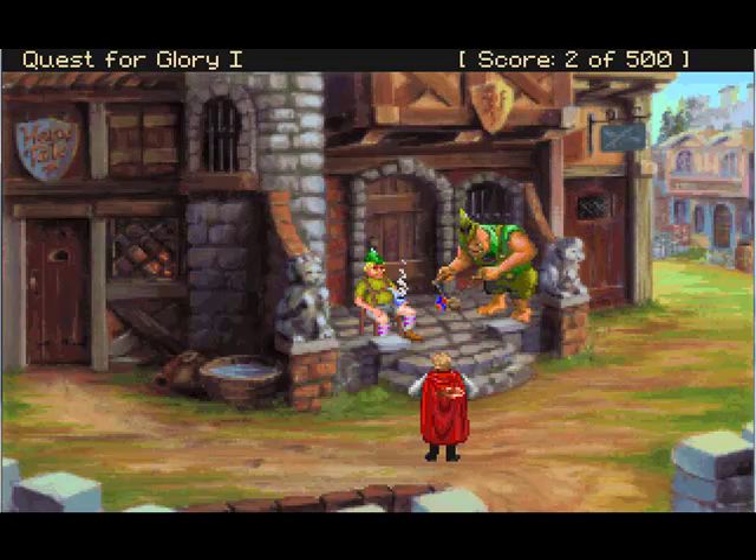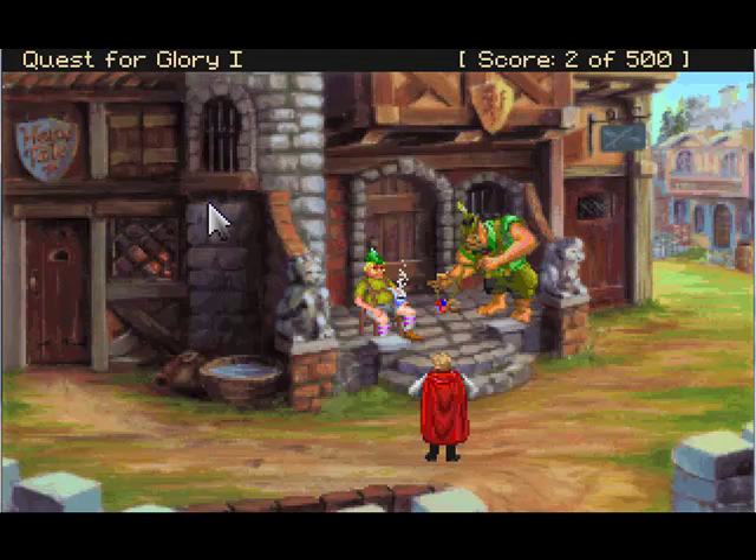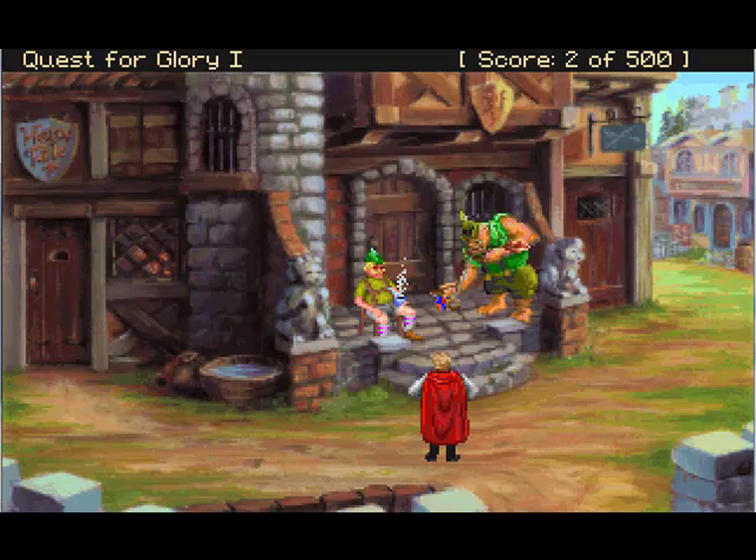That's pretty much all we have time for today. Let's save our game — let's save it as 'Front Gate.' As you notice, we do have two points just for starting the game. See you all next time.